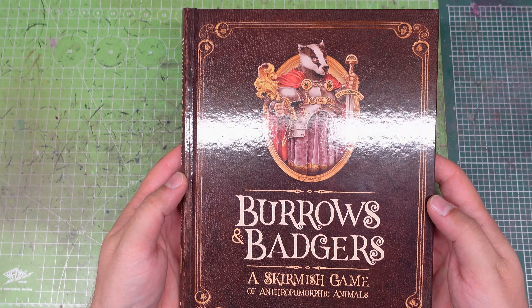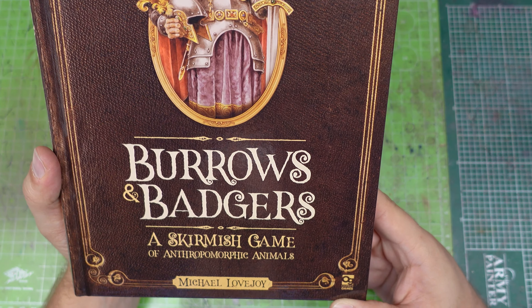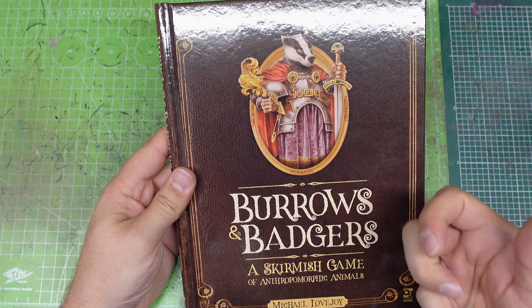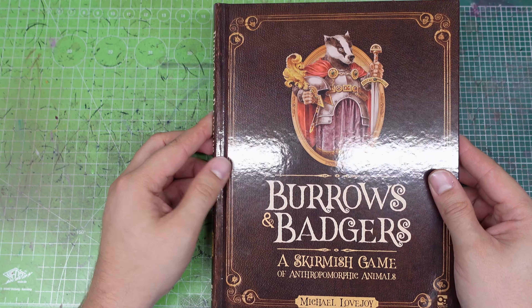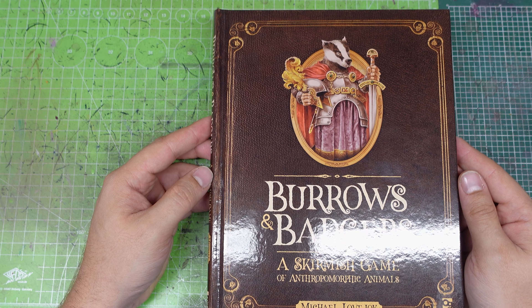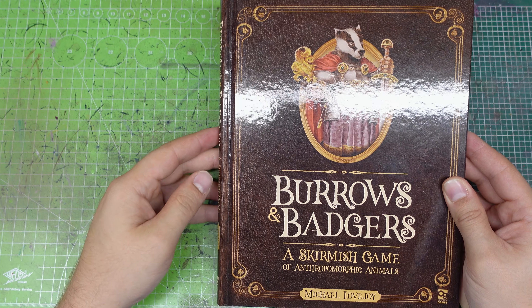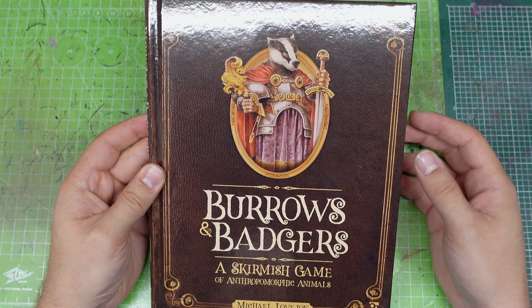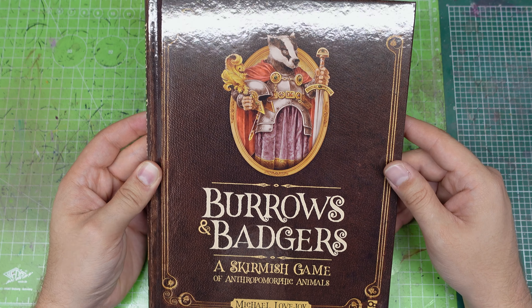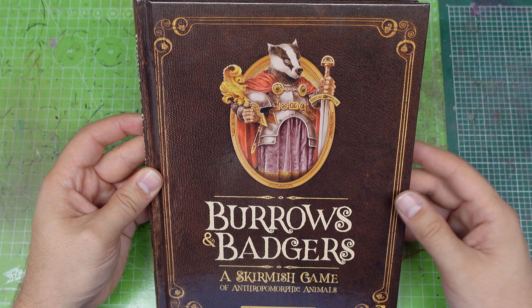The first thing we have to talk about is, of course, the rulebook: Burrows and Badgers, a skirmish game of anthropomorphic animals. Made by Michael Lovejoy and published by Offspray Games. It has a hardback cover and a nice front page with this noble Badger paladin. The book is a little bit smaller than what we are accustomed to — like the codexes for Warhammer 40K or the battle tomes from Warhammer Age of Sigmar. To me this is a nice plus because it means you can carry this book around easier, maybe to a friend's house or to your local game store.